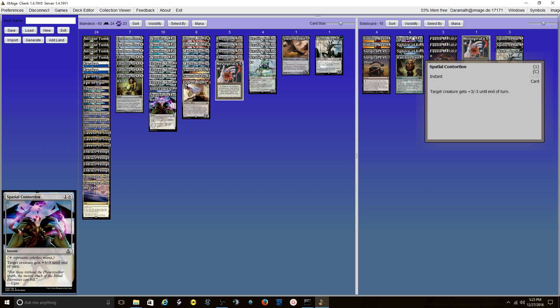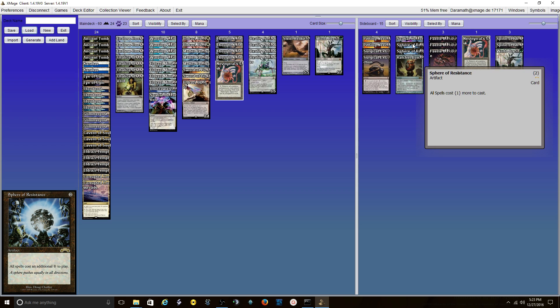One Spatial Contortion in the side for the same reason as the main — it gives me another kill spell. 2 Sphere of Resistances: I usually go way bigger than my opponent on mana, especially at the Cloud Post, so the Sphere doesn't hurt me that much. I have been locked out by my own Sphere due to multiple Wastelands, and I didn't hit on a land drop, so I got mana screwed, which sucked.